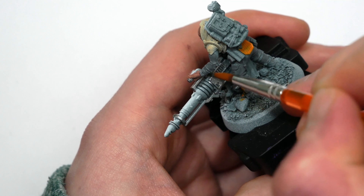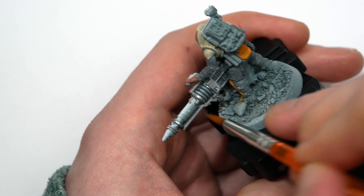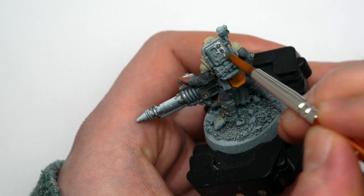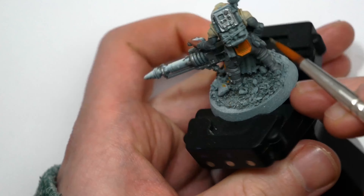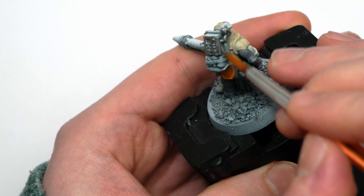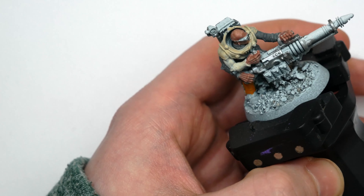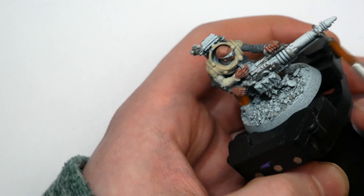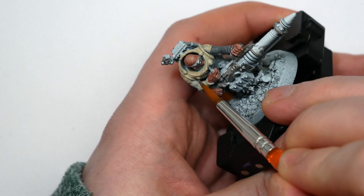As this is a test model I'll only really be painting it to about 80% of the quality of the rest of the army. The main point is to see how the colours interact and get the overall feel. Since Genestealer Cults are a horde army I'm going to have around 100–150 models to paint, so I'm setting up this scheme to allow batch or speed painting — using minimal highlights and as many washes as possible to add detail and depth.